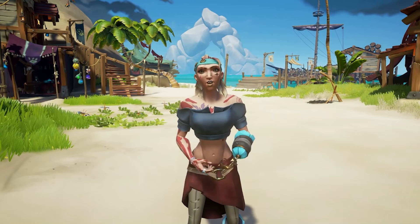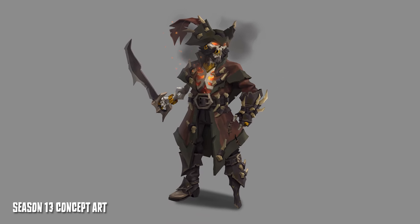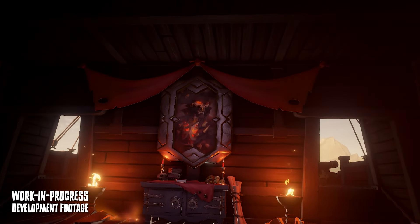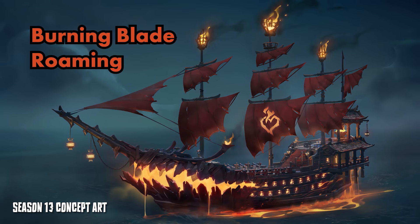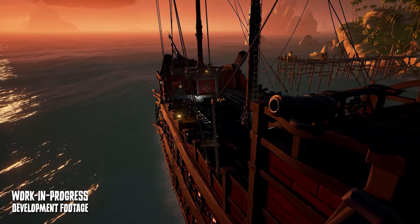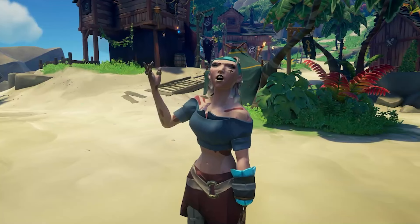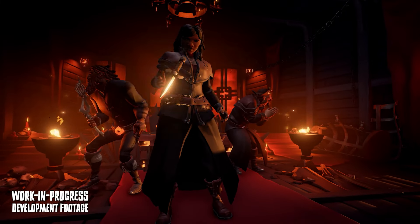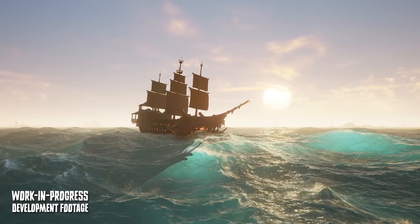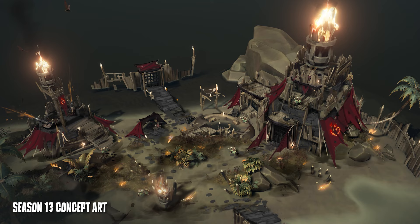Next up we have Season 13, and there's only one word to describe this season: Flameheart. Flameheart is making a grand entrance back to life and his Burning Blade ship will have the ultimate upgrade. Not only does he get a balcony and a ritual room, but there's also 10 cannons and a flamethrower at the front — this is the man-of-war we have been asking for for years. To access this beast of a ship, you need to pledge your allegiance to the flame, become Flameheart's very own crew, work alongside his devilish skeletons and watch as the seas cower in fear.